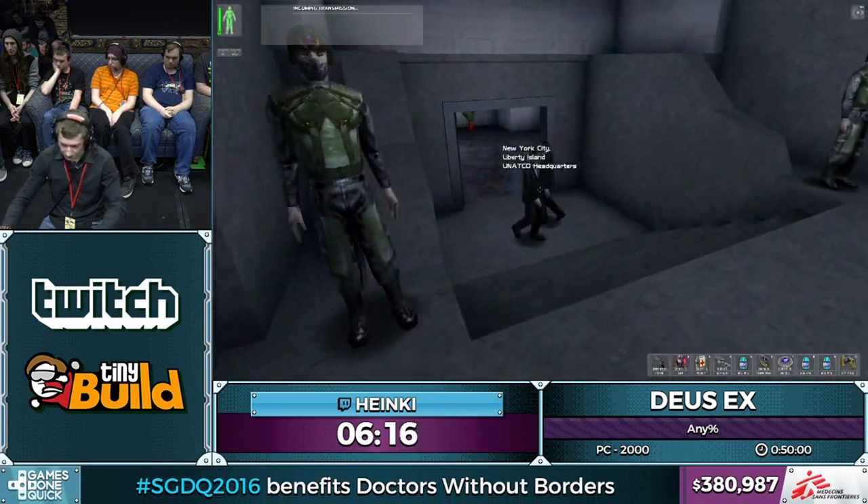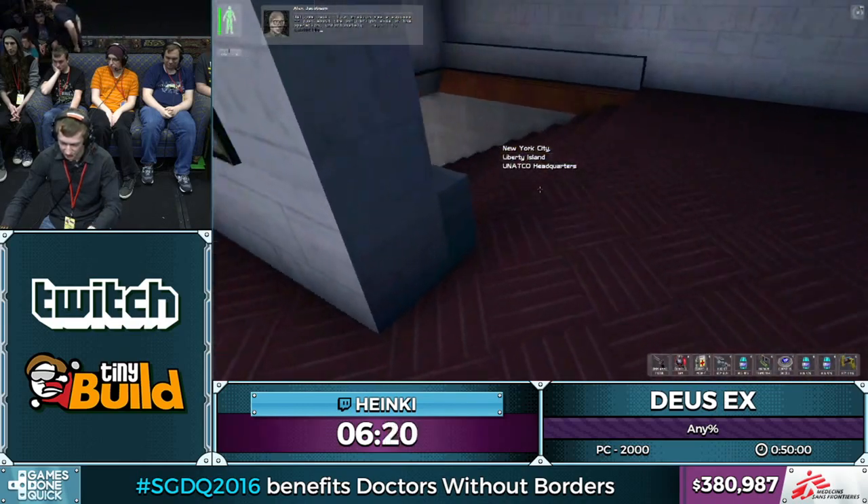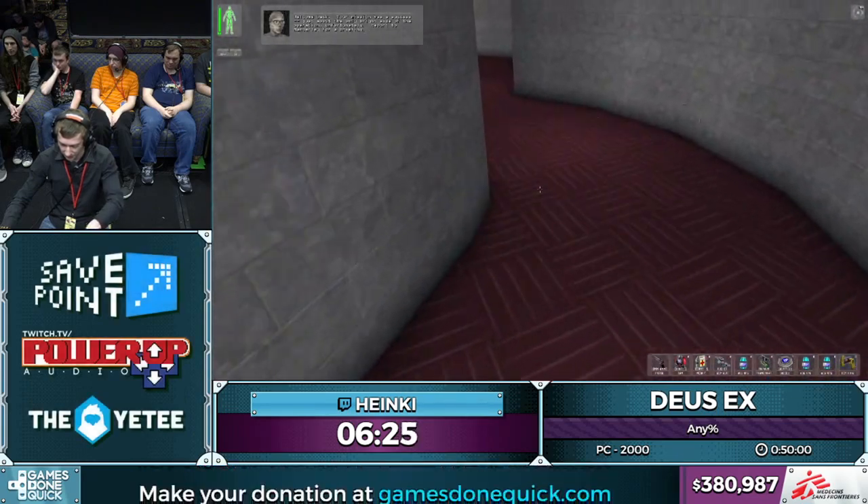Here's another trick: because we're anti-social, we do the so-called hat slide — just sliding on their hat because we don't want to talk with them. Here I do some duping for all the energy cells I need.